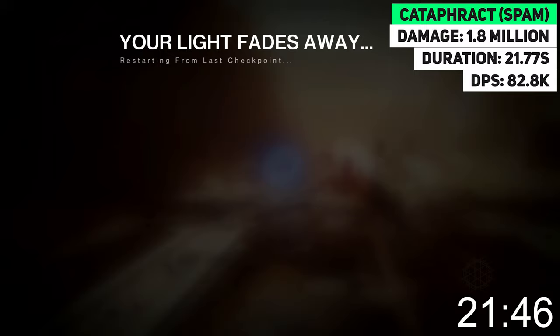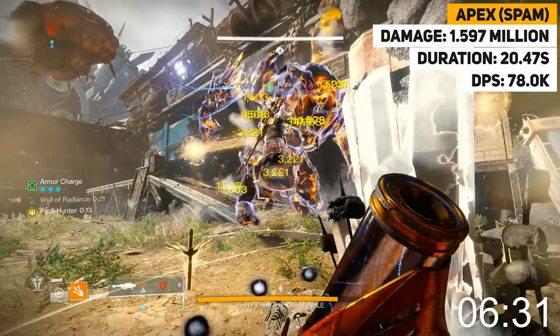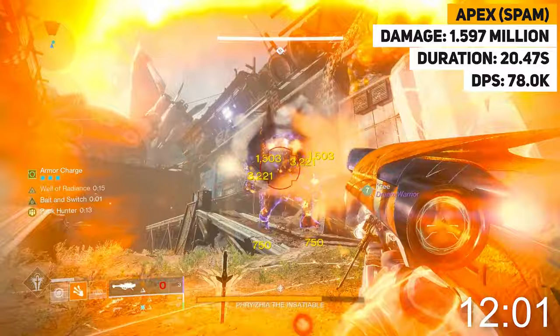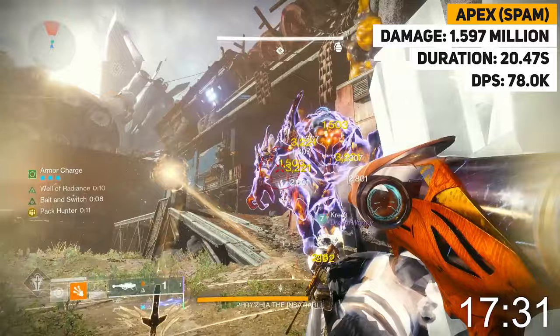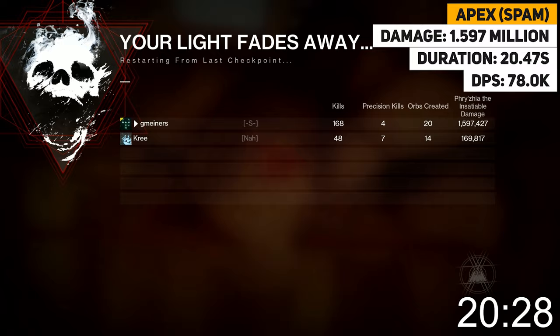That was almost the entire reserves at 28 total shots and we got it off in just 21.77 seconds, which means our average DPS value was 82,800 damage per second — keep in mind I didn't proc Bait and Switch for the second mag so this could have been a little bit better. Spamming Apex on the other hand, using Rain of Fire and some normal reloads, dealt 1.6 million damage in around 20.47 seconds, giving a DPS value of just 78,000. Rocket spamming can obviously be super optimized using Cold Comfort, Radiant Dance Machines, six-coyote Heat Rises with Rain of Fire and other things, so take this with a grain of salt.